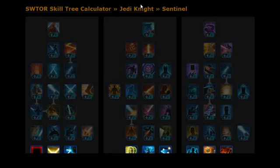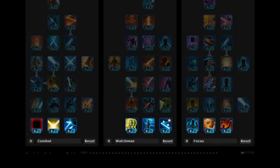Hi guys, I've got another build for you here for Star Wars: The Old Republic. This is the second video and I wanted to do another one for the Jedi Knight, but this time focusing on the Sentinel Advanced Class. Basically the Sentinel Advanced Class is a pure DPS class — you've got a lot of manoeuvrability, a lot of fast attacks and so on.